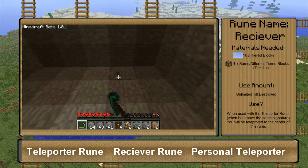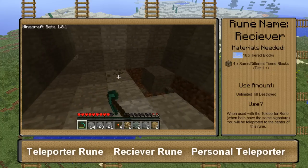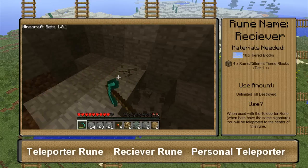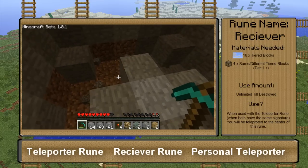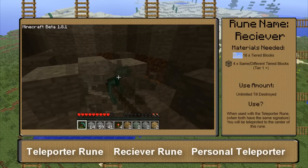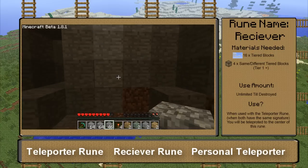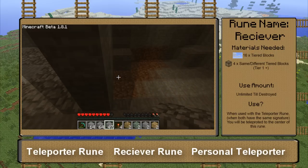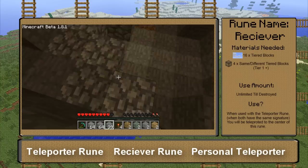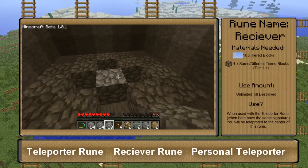Now, to make your receiver, you want to do this design I made right now. Pretty easy to remember the outlines. Then you're going to want to get rid of the center and leave the corners as long as they're tier zero. You're going to want to use the same type of block that you used to make the outline of the teleporter and do this outline, then put one in the middle. And this is the receiver.